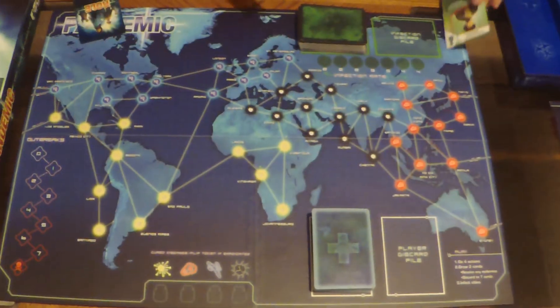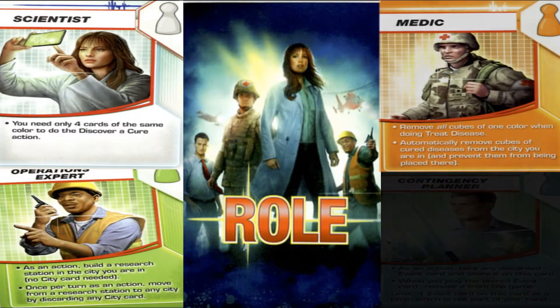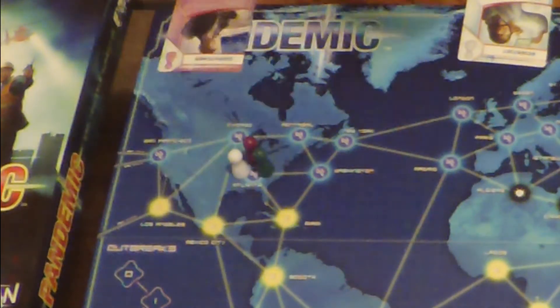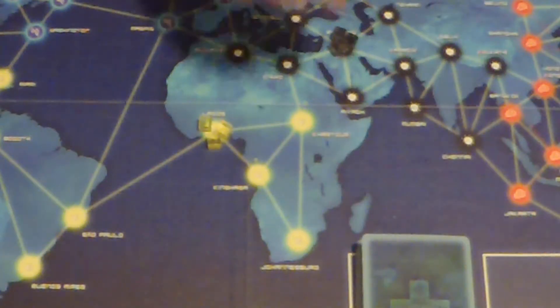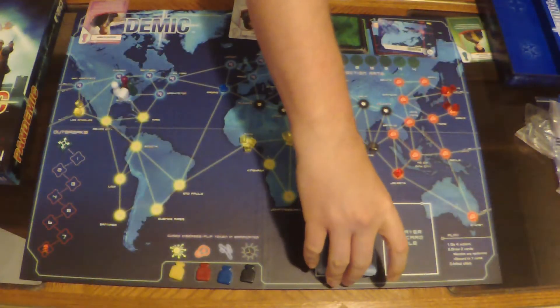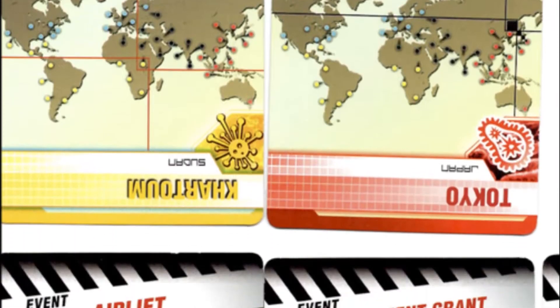Starting out, you pass out role cards to each player. These cards designate your specific job and position on your team — they all have special actions giving you a specific in-game edge. Everyone begins at the Center for Disease Control in Atlanta. Then it's time to infect the world: you draw three sets of three infection cards. The first set gets three disease cubes, the second gets two, and the last gets one. You also pass out player cards, which you can mainly use to find cures and fly instantly to a specific city. There are also a handful of special free-action cards that can help you out in a pinch.